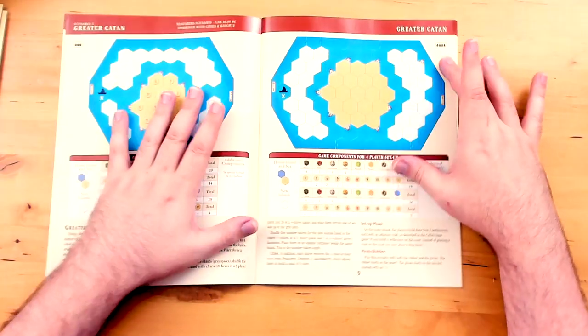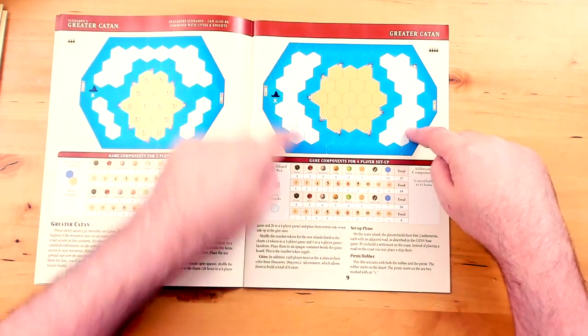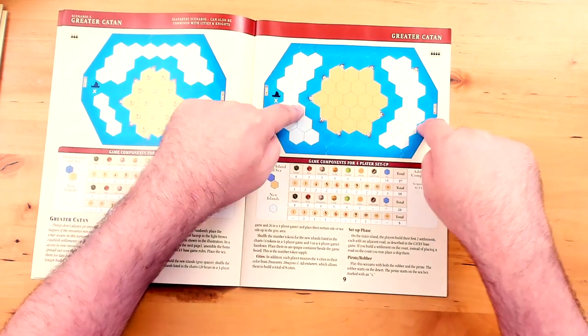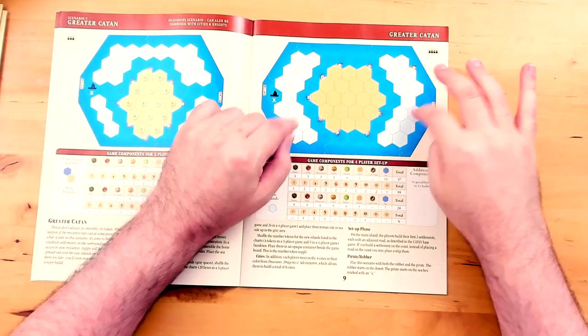I haven't played any of these myself, but you start from the middle island and go out to the side islands to discover them. You have a blind bag full of number tokens, and when you discover an undiscovered hex, you pull a number token blindly and stick it on the hex. But there are a limited number of tokens, and when those run out, you actually start pulling number tokens from the main island and putting them out on the newly discovered edges. So if you've got a settlement or city on the main island, you may have to pull its number token off and put it on one of the undiscovered islands.